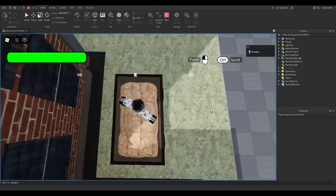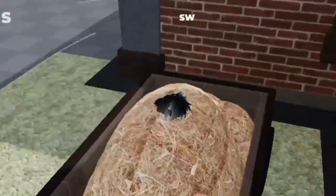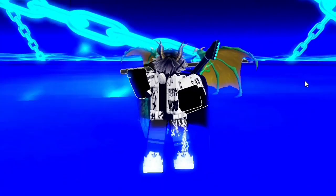Finally, time to test it! It's working, but we can see our head so we're technically not hidden. To fix that, I just changed the animations of the player when seated. That's pretty much what I added in this devlog.